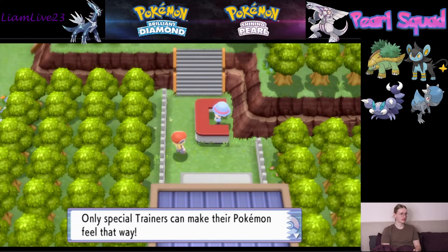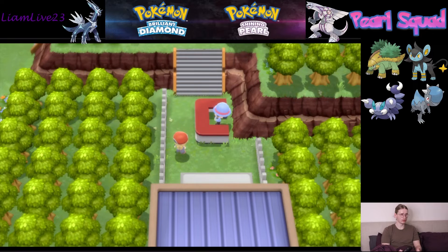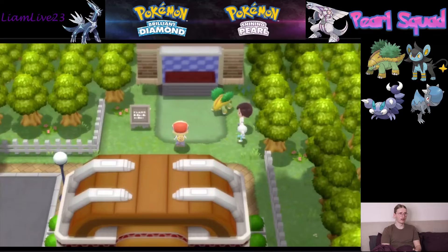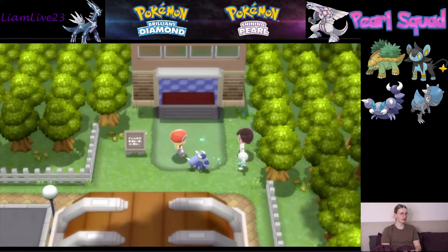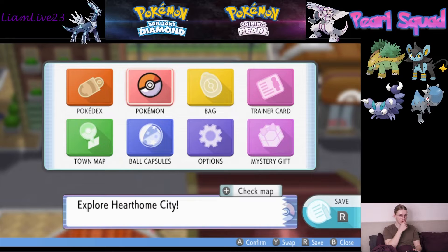It looks like the Pokemon that was taking a stroll with me wants to go out again. I can have my Pokemon follow me outside the square too? Let's make sure we've got Skorupi in front. The walk with Skorupi — good boy. I think you're a girl, actually. You're a good boy regardless.